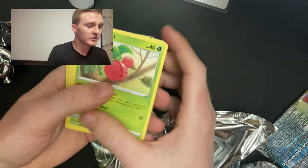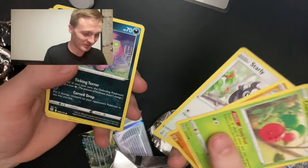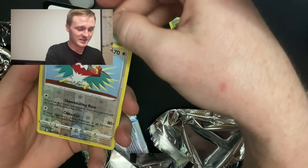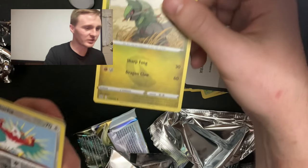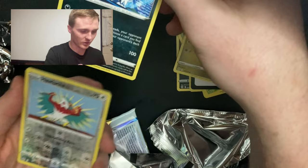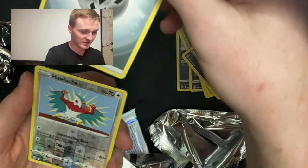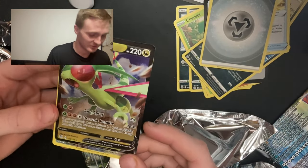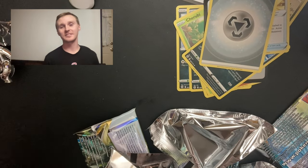Okay. Cherubi. Okay, we gotta hit. Alright, there's something in itself. Starly, Spiritomb, Purrloin, a Hawlucha, and then a code card. A Froslass — that's actually really sick. A Weavile, Hunting Gloves, a Metal Energy, and a Flygon V. So that's pretty sick. Obviously not like a crazy card, but we at least got a hit.